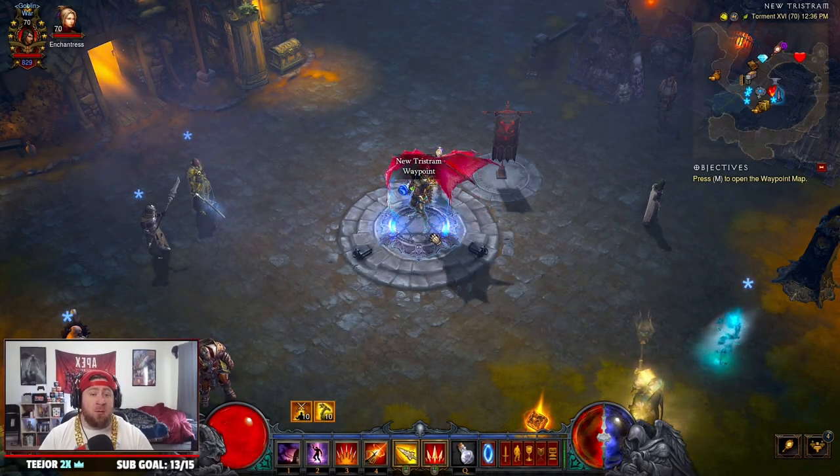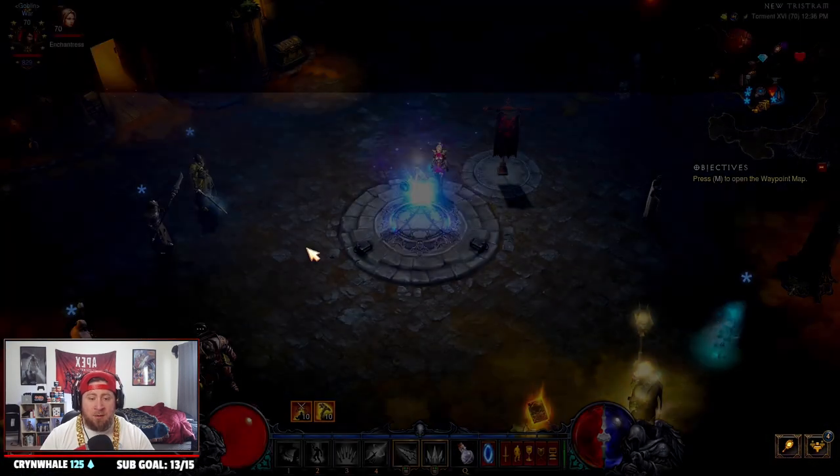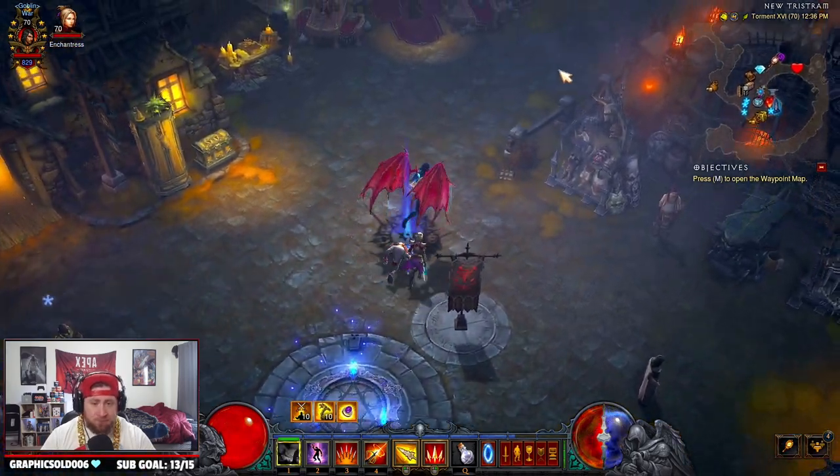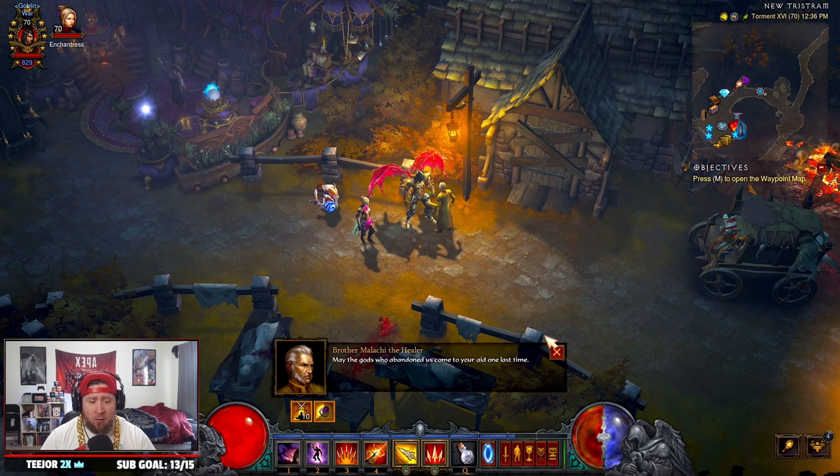Now once you have all your machines, it's actually pretty easy to use them, but for new players it's kind of difficult to figure out. I'm going to show you how — you want to come to Tristram in act one and go all the way around to the healer.